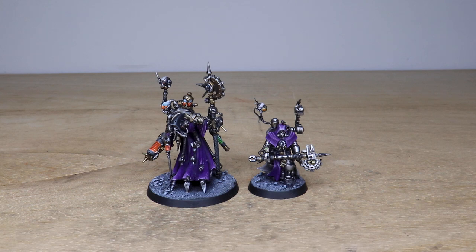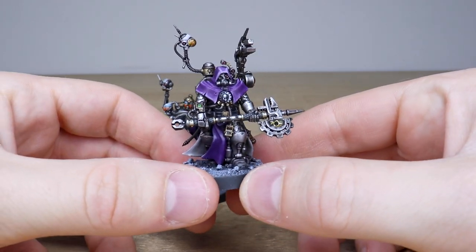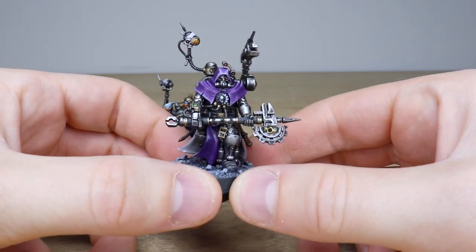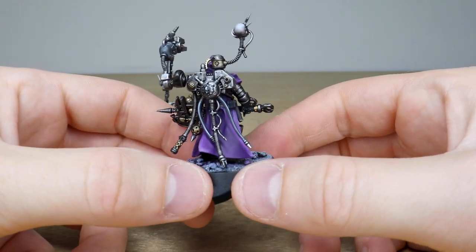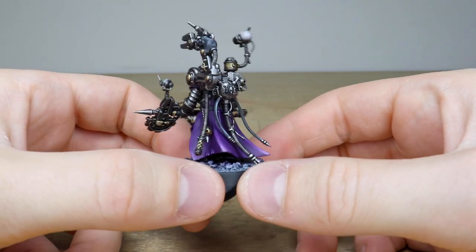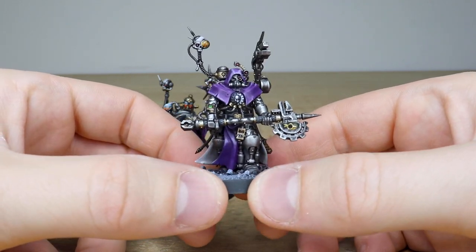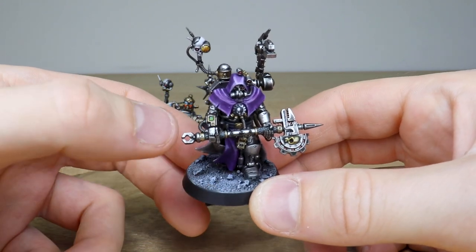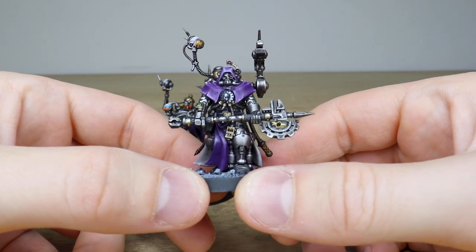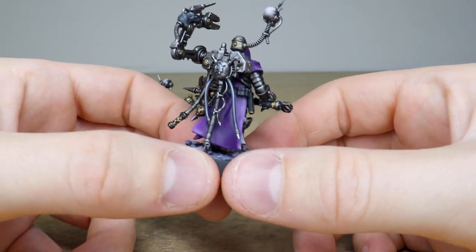We've got two brilliant models released by GW — the Tech Priest Dominus and the Tech Priest Engine Seer. Starting with the Engine Seer, it's a really cool model and you can see Kieran's done a lovely job painting it in a really saturated purple, which is the predominant color alongside all the metal work you'd expect with Adeptus Mechanicus. Nicely saturated golds are used as well, giving that steampunk-esque feel. The mechanicus cog is fully painted, and little screens are done in green to complement the purple, with lenses in red also complementing it beautifully.